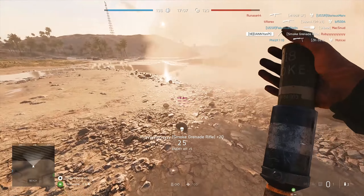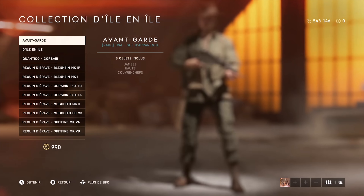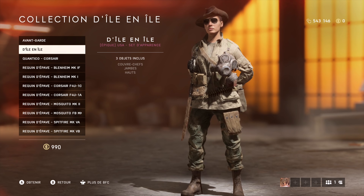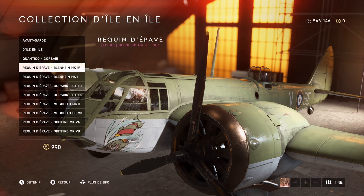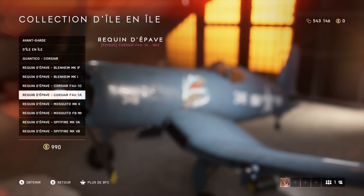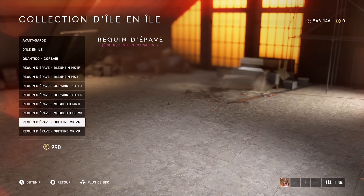Then we got another American collection called Island to Island, or just Island Hopper, which includes the Avant-Garde and the Sunglasses set called Island Hopper. It also has, in my opinion, a few very nice looking plane skins and a bunch of other plane skins.